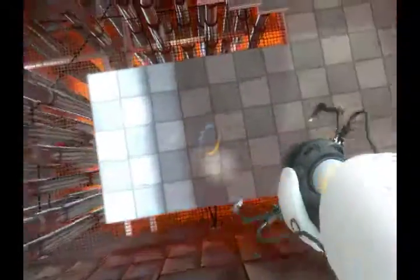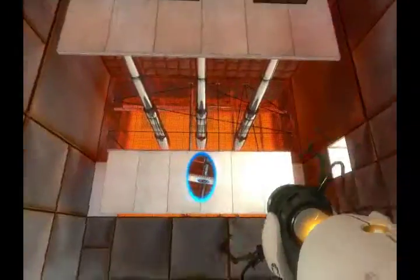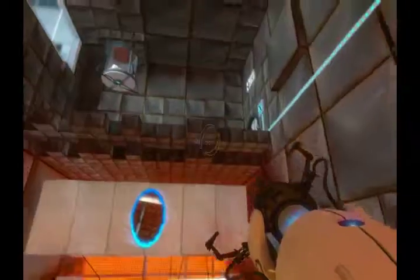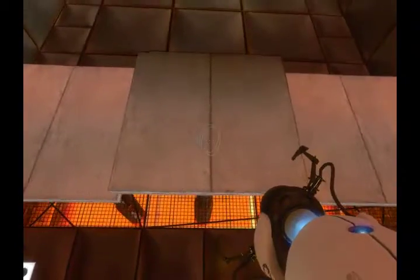Oh yeah, you can make two portals. You want to do that — you fling yourself. Then you put another blue portal here. Fall down to your red portal, or you can make another one. Boom. You get flung there, and then you want this thing to come out.